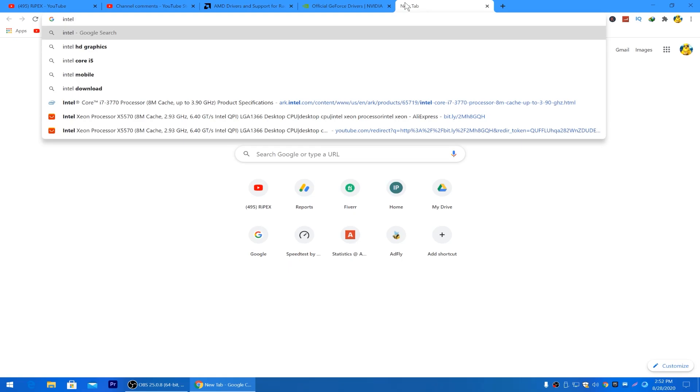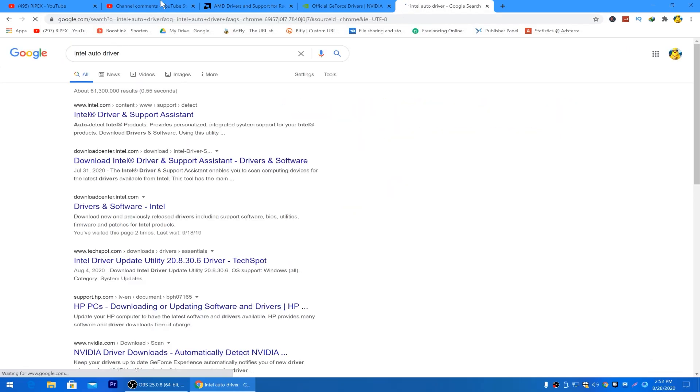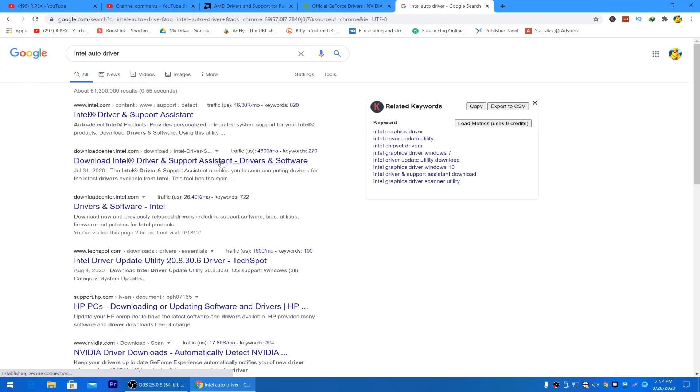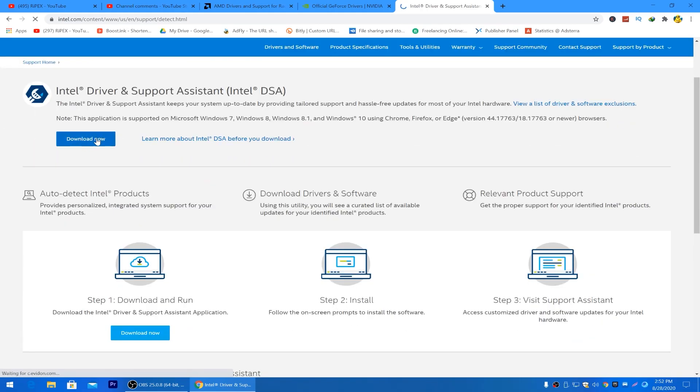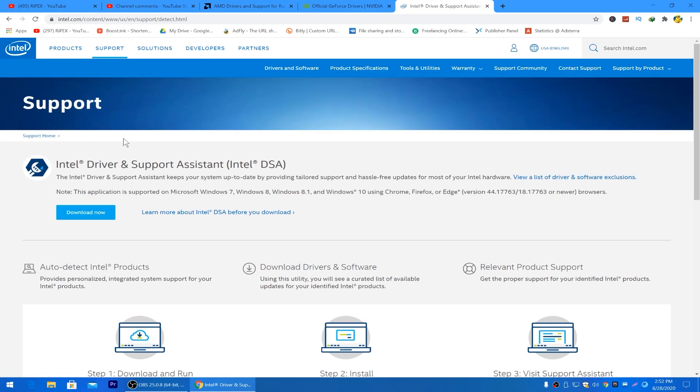For Intel, go to Google and type 'Intel Auto Driver Installer,' then click Enter. Go to the first link, which is the Intel Driver and Support Assistant. Click the download button, download the software, and it will automatically detect and install the correct drivers for your Intel GPU.